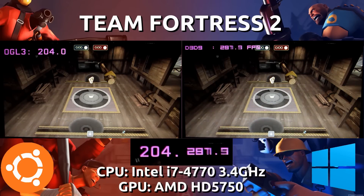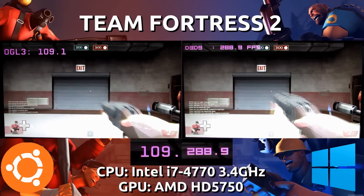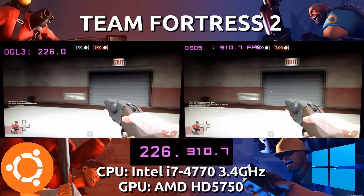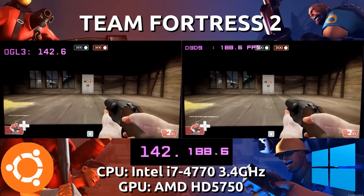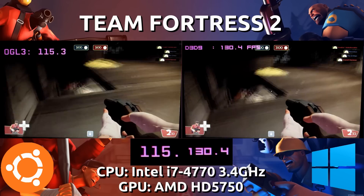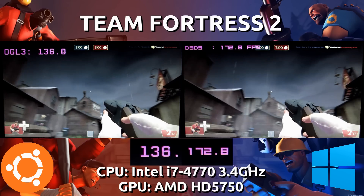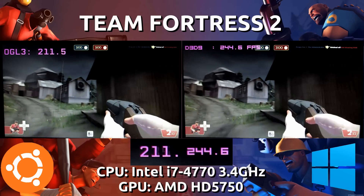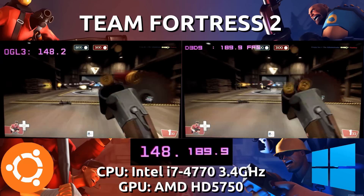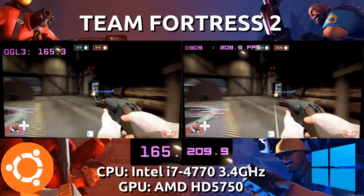Right off the bat both systems are able to reach above 200 frames per second, but it is pretty clear that the Windows Catalyst driver is superior to the Radeon driver at least for right now. We are looking at anywhere from 80 to 100 frames per second difference, which is pretty large. Remember this is on the HD5750, so this card isn't exactly brand new. We are seeing both stay above 120 frames per second but the AMD Catalyst driver on Windows is superior. We saw it drop down to 90 there on the Linux side, while the Windows side has still maintained above it.